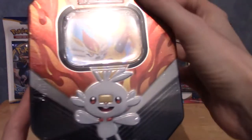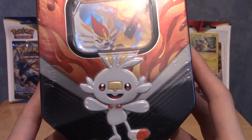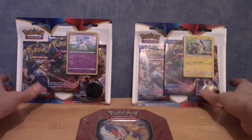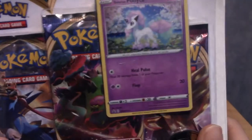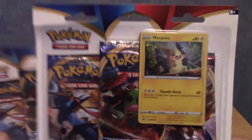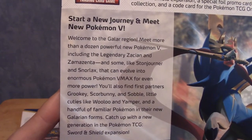In front of us we have one of the very new Galar Partners tins - this is Cinderace, which is confusing because they've got both on the front. And of course we have the two triple packs that came out in conjunction with it: the Morpeko promo one with the coin, and the Galarian Ponyta one. I'm going to crack open the three packs first and then get on to the tin.